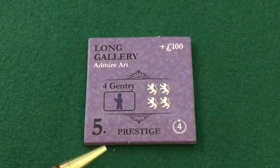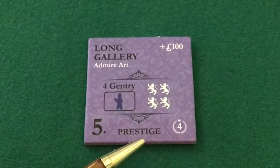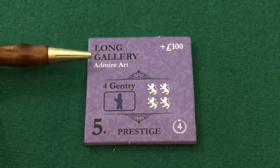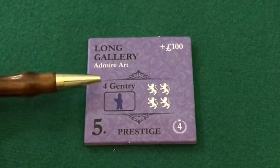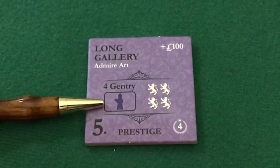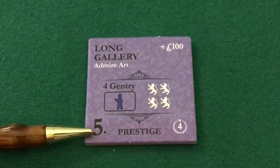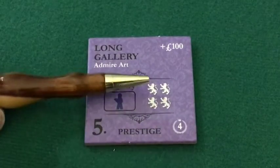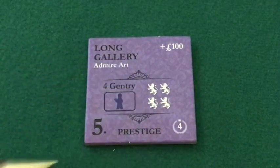Here we have another improvement tile. This one is a prestige category, as indicated at the bottom. We have the same nomenclature: the physical location, the activity, the people who will attend, the servant required — in this case the butler — the reputation level of the family, and the victory points this tile is worth. There's also a new symbol here.